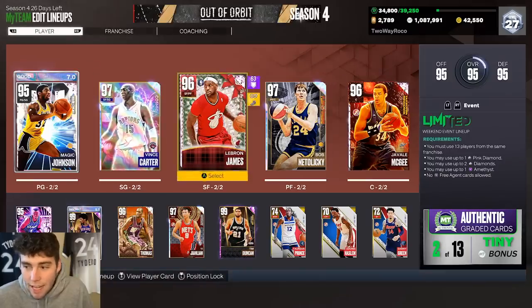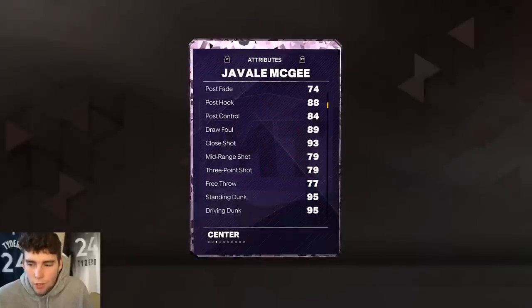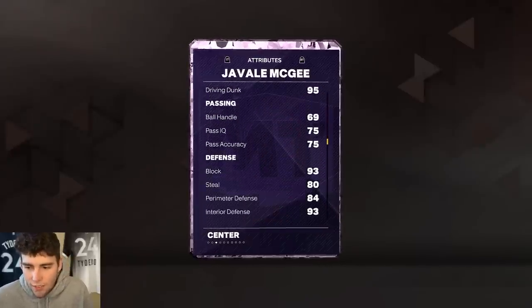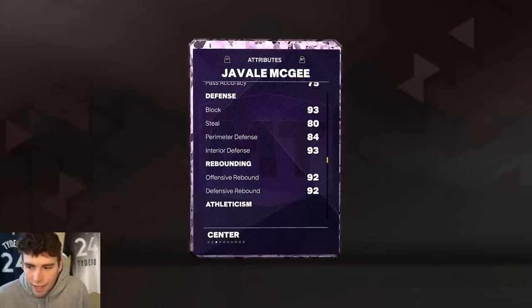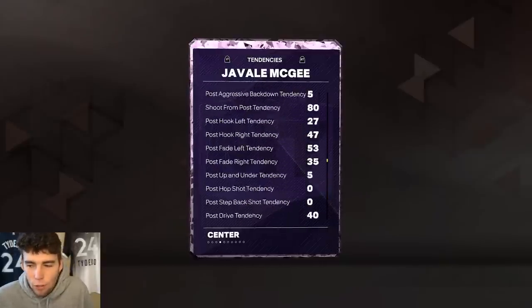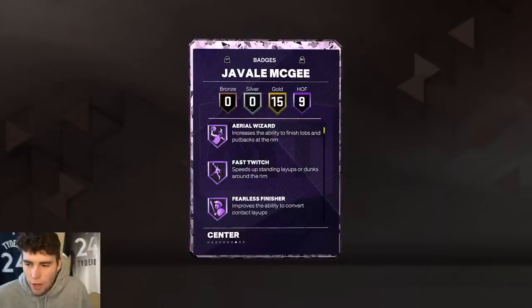I've seen and heard good things from JaVale when I've played against him. 7 feet tall, 270 pounds, 79 three-ball with a decent release, 95 standing driving dunk, 93 block, 93 interior, decent steal and perimeter at 80 and 84 respectively. Rebounding-wise solid, 84 speed and lateral quickness, and tenancy-wise absolutely incredible for JaVale McGee.